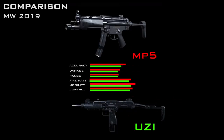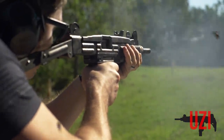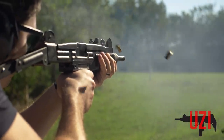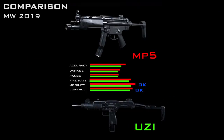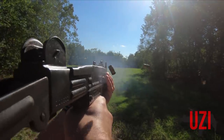The Uzi has only a slightly lower rate of fire than the MP5 in-game, but in actuality this 600-round-per-minute Uzi is just 75% of the cycle speed of the 800-round-per-minute MP5. Both are about equally mobile and controllable, being very compact and easy to handle in real life, full-auto or semi-auto, although the slower-cycling Uzi tends to fire at a rate that makes it easier to control than the MP5.